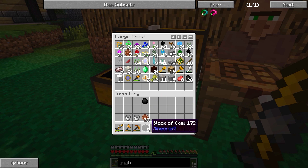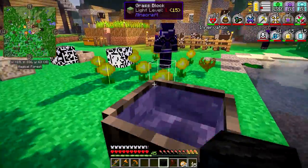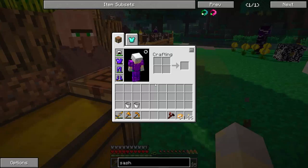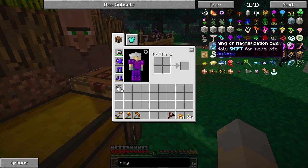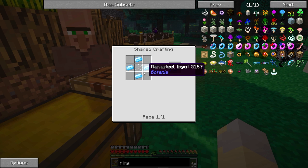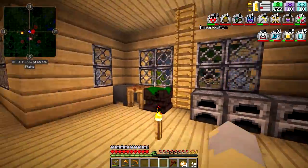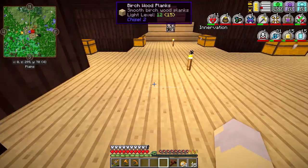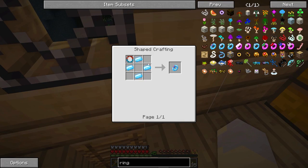Let's clear out some inventory and take a look at some other things we can do, because there is one, maybe two other items I'd really like to get. Let's make some more mana using that coal. The next thing I want is the Ring of Magnetization. We need a Mana Lens, which is four Mana Steel Ingots and a glass pane. I don't have any glass panes on me, but I can certainly go get some.